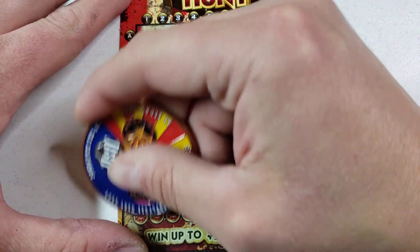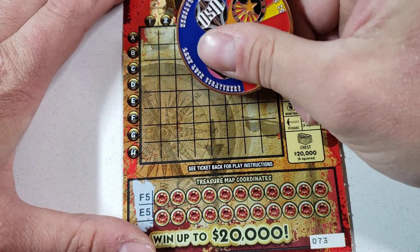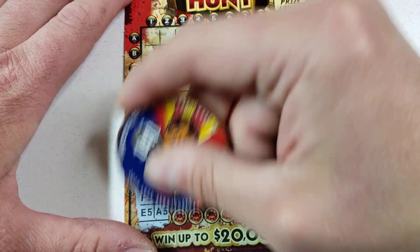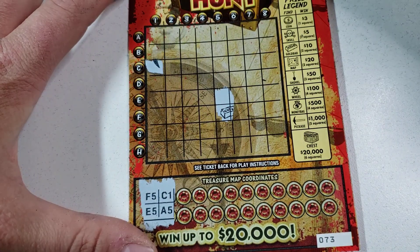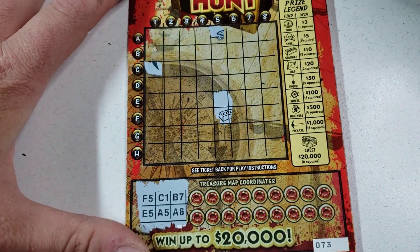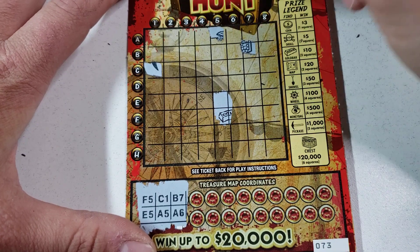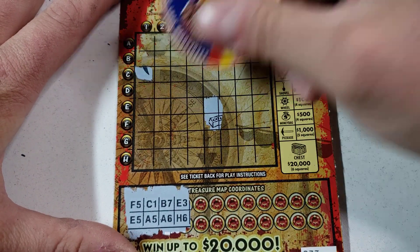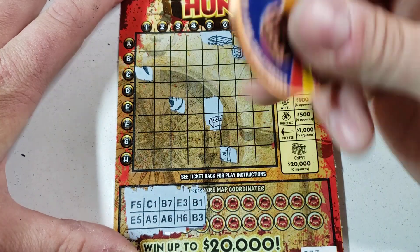Alright, let's get to it! F5, E5 — oh, gold bar! Come on, two squares. Gold bar would be ten bucks. Alright, C1, A5. Last year when this game came out I absolutely hated this ticket — I know hate's a strong word — but I'm starting to like it again. E3, H6, E3, H6. We got the map, B1, B3.